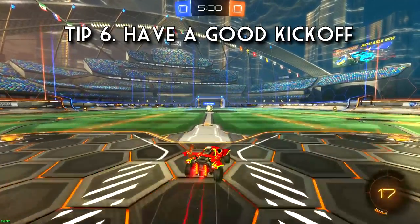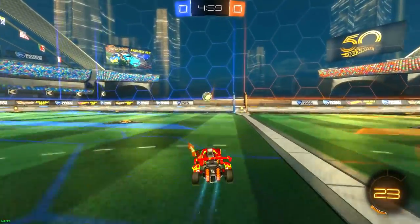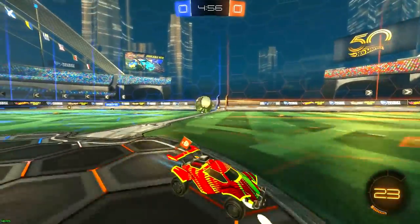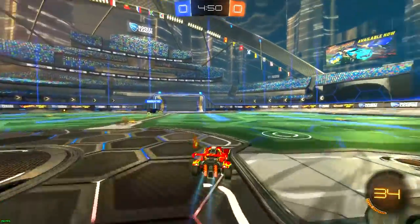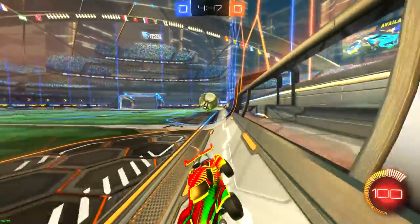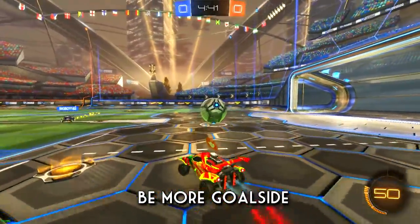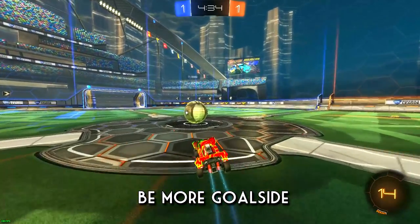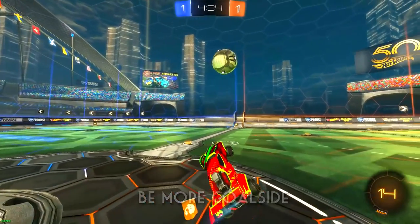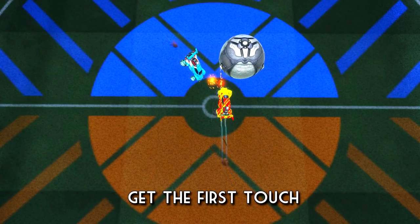The sixth and final tip is having a really good kickoff. I've beaten players that are way better than me just because I had a kickoff that countered theirs really well. The majority of your goals can be kickoff goals and you can win the game just because of that. There are three things that allow you to get a better kickoff than your opponent. First, being more goal-side than the opponent — placing your car directly between the ball and the goal. Second, getting the first touch on the ball slightly before your opponent, which lets you set the initial direction the ball is going.